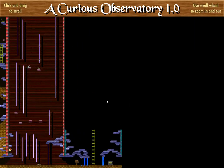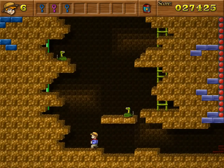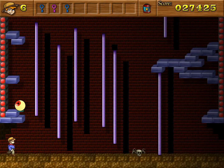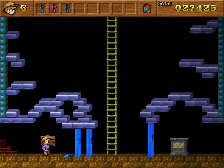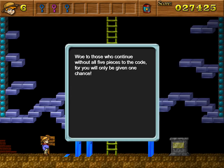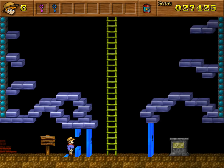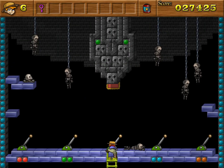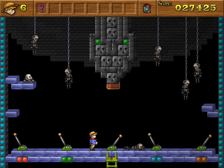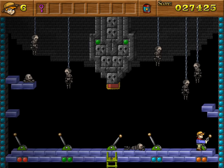Wasn't this a one-way trip through the blue door? There's a save in there — that's nice. I should probably go ahead and use it. I'm getting the feeling I'm coming right up at the end of the mansion. 'Woe to those who continue without all five pieces to the code, for you will only be given one chance.' Oh, the save is through another blue door. Well, I got the code — G-B-R-O-Y.